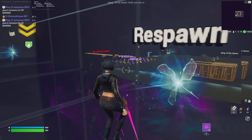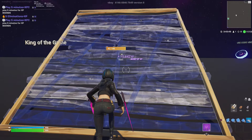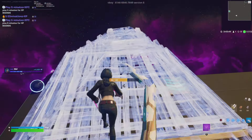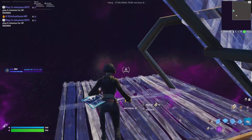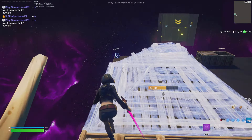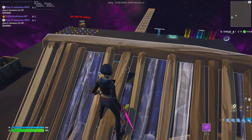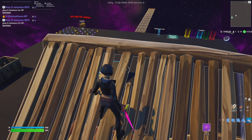You want to jump on this side so you can hit that. Once you do that and hit it, it should send you all the way up. You're going to activate something, and once you come back down you want to go behind this side.